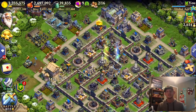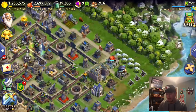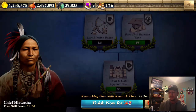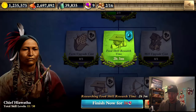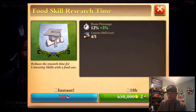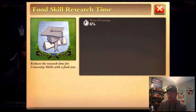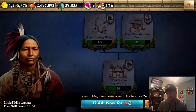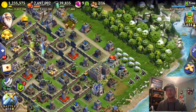Another tip while we're talking about the university: you only have to research one skill to move down to the next column. So whenever I wanted to get the food skill research going, all I have to do is one of each and then I just go back and forth between those two. The max it takes is 18 hours as opposed to like 10 days on the other ones, which get pretty long. That's what I recommend with Chief Hiawatha.